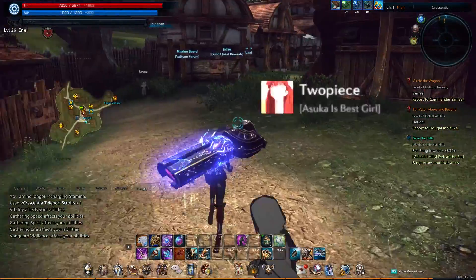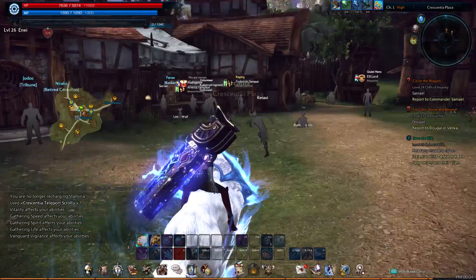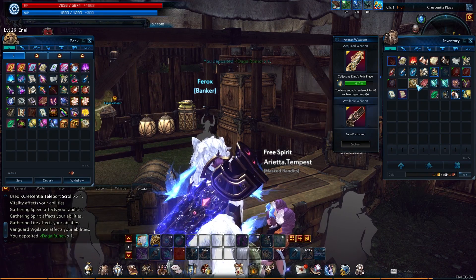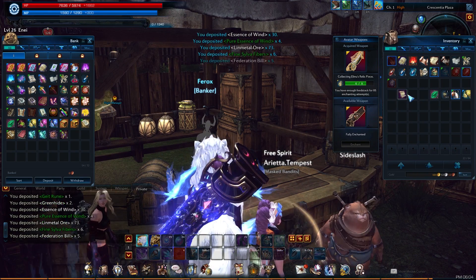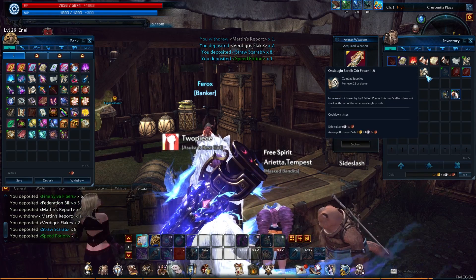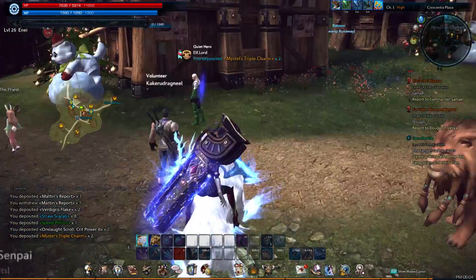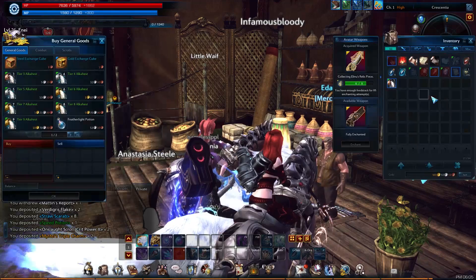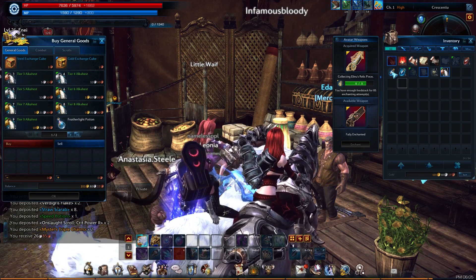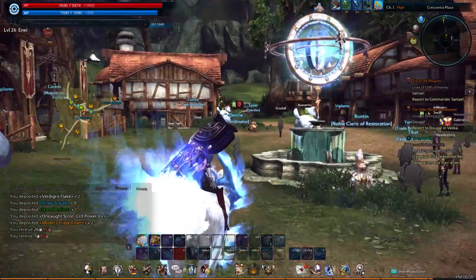Let's go to the Flight Manager. Since this is really close here, let's go ahead and go to the bank first. Banker — store some stuff. Let's store all of our crafting materials. Wait, what was this? Patton's Report — okay, we need that for the quest actually. Store those. That should be good. Then we can actually sell these crystals before we go too. Let's go ahead and sell these gloves too. Perfect.